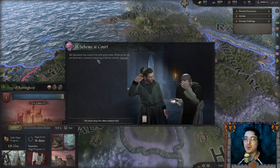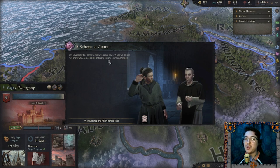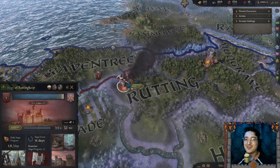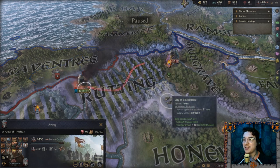Of course there's a scheme at court. My spymaster came to me with grave news — someone is plotting to kill my courtier, Donald, my maester. Why? What the hell is wrong with you people? I can't have shit around here.